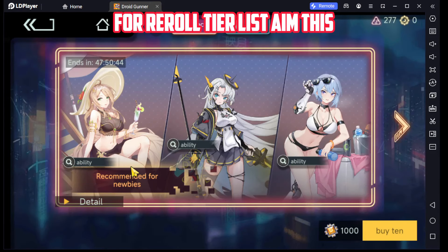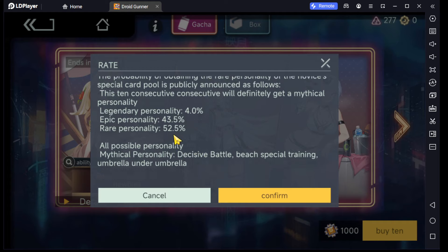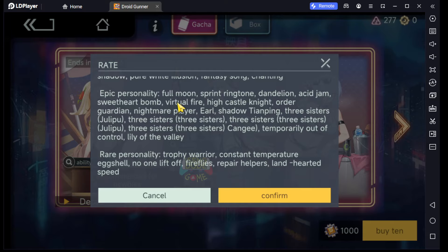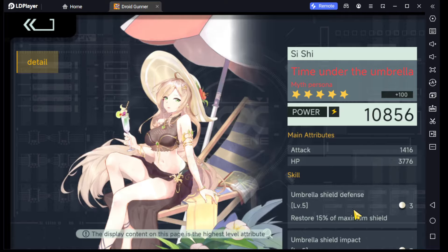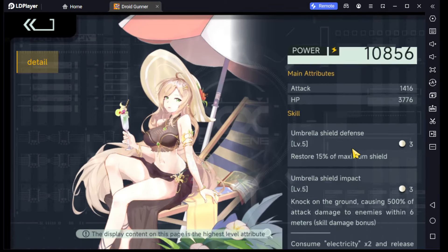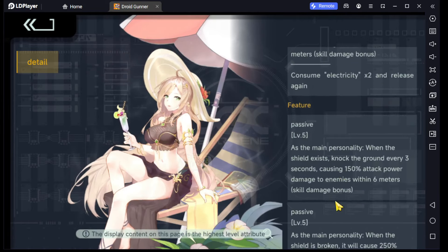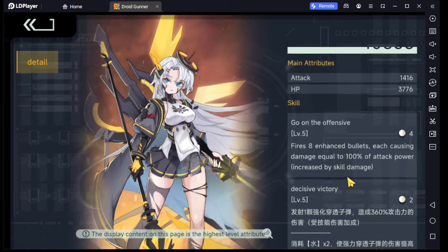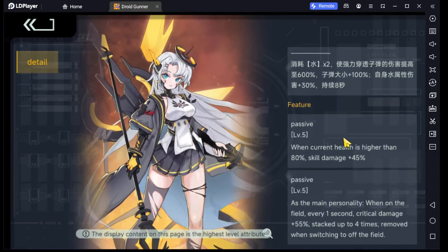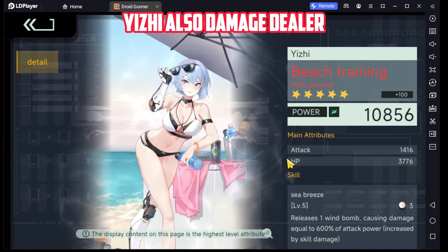For the reroll tier list, aim for this. She is a shield user. You can gacha 10 summon. Lingi is DPS — I prefer this one. Yeezy is also a damage dealer.